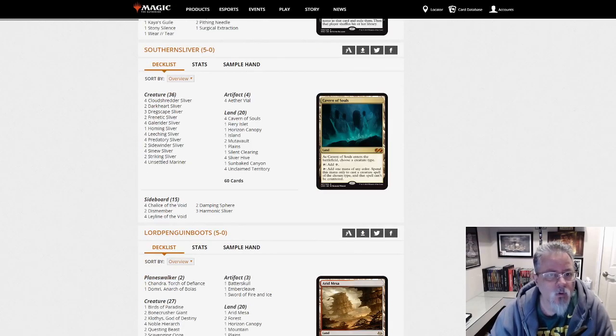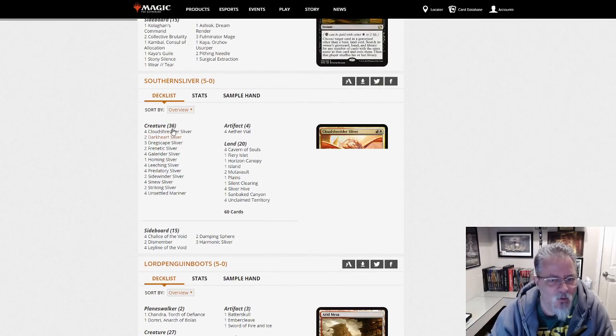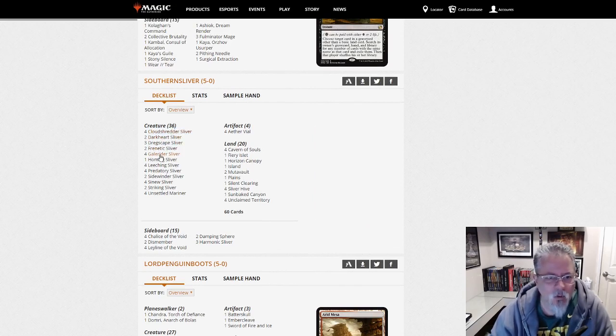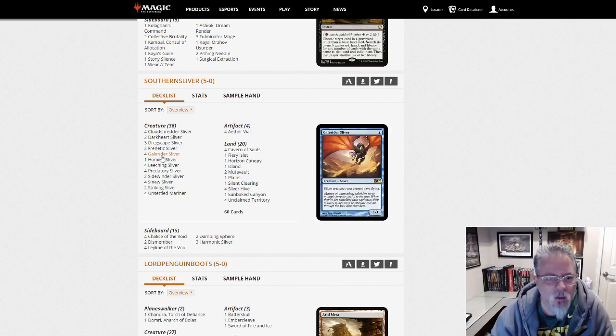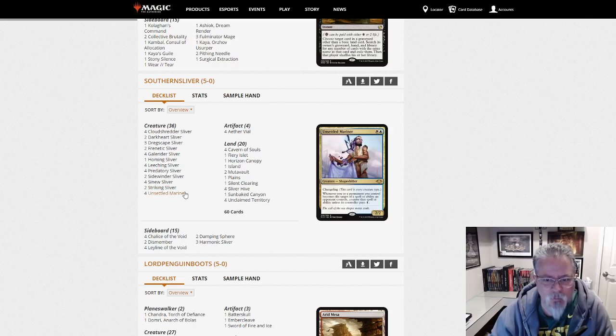Southern Sliver with Slivers — thank you for playing the deck that matches your name. Cloud Shredder in there. I'll admit to not fully knowing all my Sliver names. He's playing Unsettled Mariner, which is an honorary Sliver, and Cloud Shredder out of Modern Horizons. Always fun to see this deck pop up.